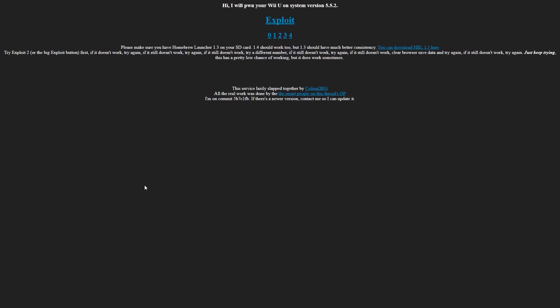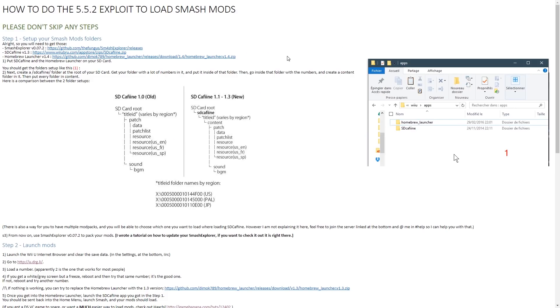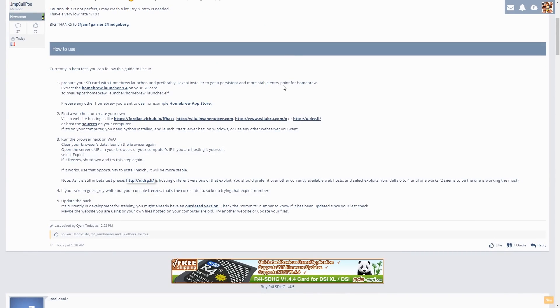On this page, this is what you see on your Wii U. You want to make sure you have Homebrew Launcher 1.3 on your SD card - or 1.4, but 1.3 is recommended for better consistency. Exploit number 2 has the best success rate, so click that first. From there it's trial and error - keep trying until you get into Homebrew Launcher, then you can boot up SD Caffeine.